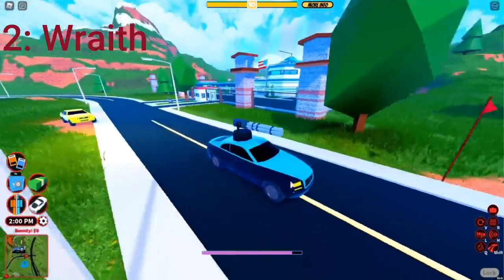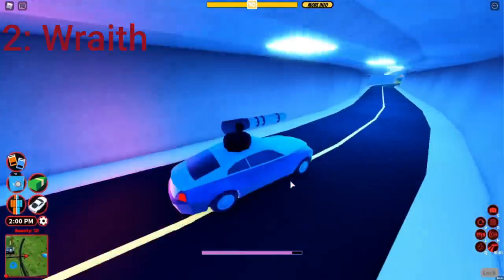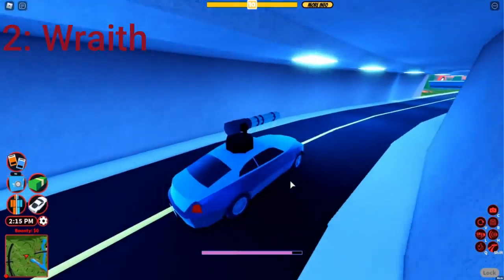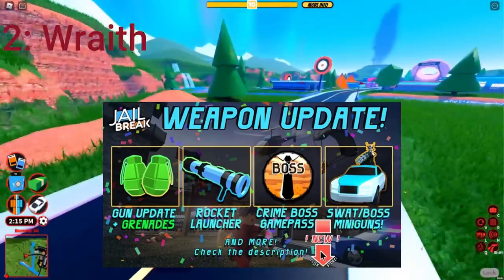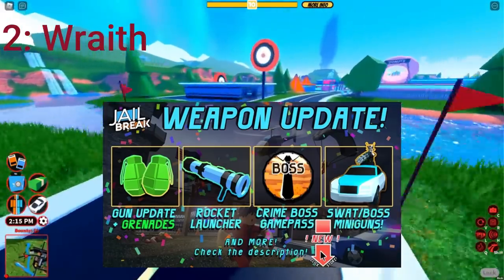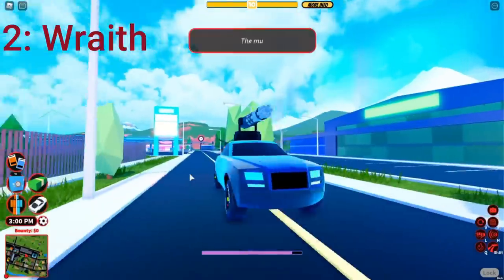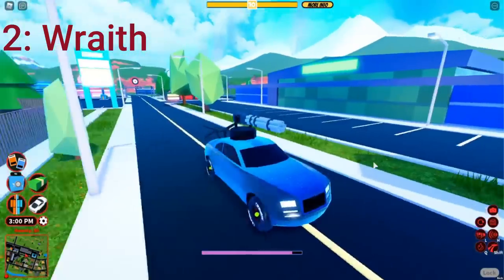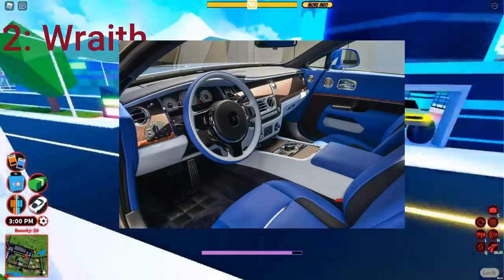Number two: the Wraith, also known as the Boss Car. Even though this is not as old as the SWAT van — this thing is about two and a half years old, added around August 2018 — I feel like I'd rather have this get remodeled because, I mean, it's a Rolls-Royce Wraith. Just take a look at that interior. I actually kind of think they might do this sooner or later, though probably not for a while.